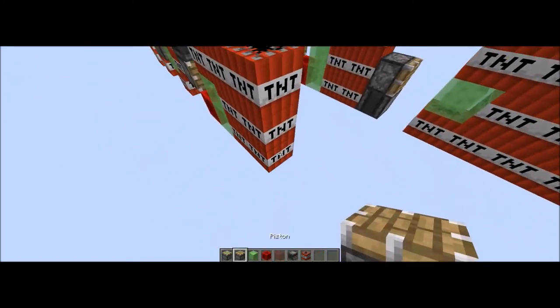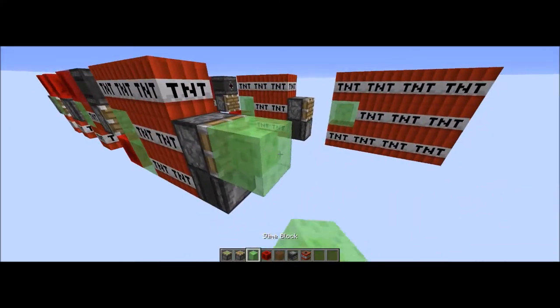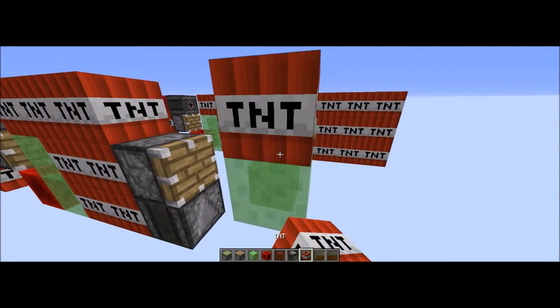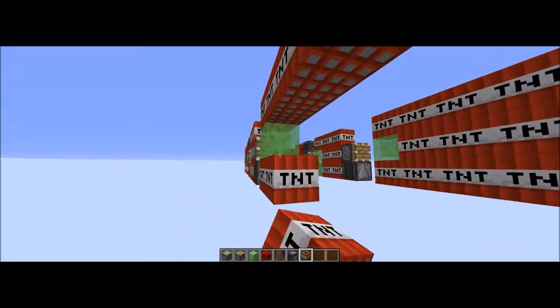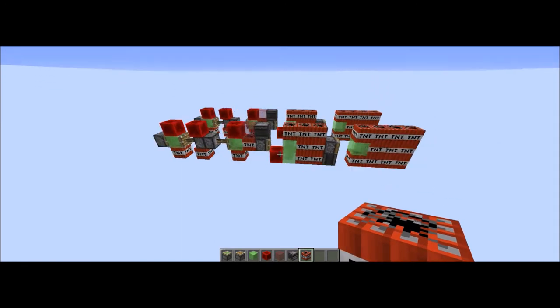Then we're going to have a sort of 3x3 area of TNT, but not really 3x3. Anyway, observer block, piston, slime block. And then we're going to have a full 11 TNT on the warhead, which is quite large. You just have one extra slime block to help support it.